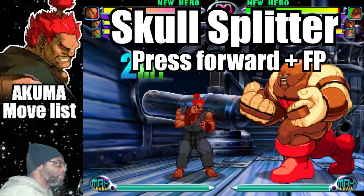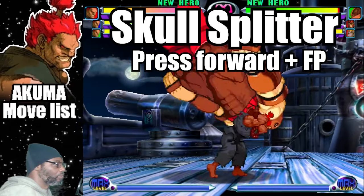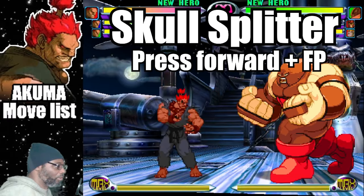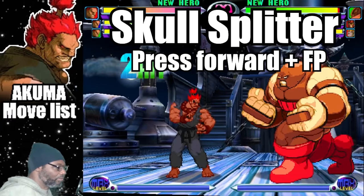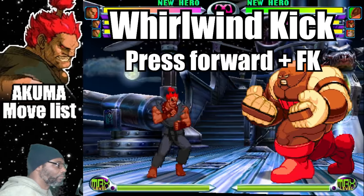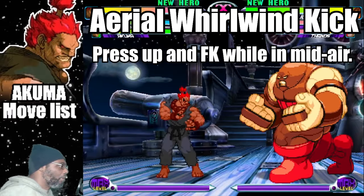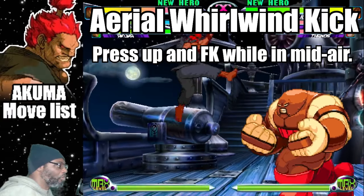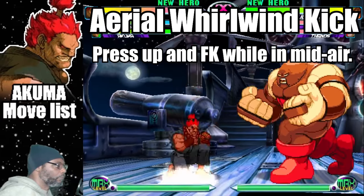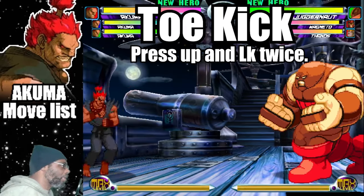Press forward and fierce punch to do Akuma's Skull Splitter, which is a top attack or overhead attack. Press forward and fierce kick to do the Whirlwind Kick. Press up and fierce kick while in mid-air to perform an aerial wind kick. To do the toe kick, press up and light kick twice — the toe kick is on the second attack.